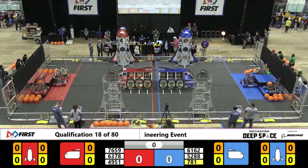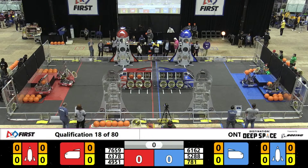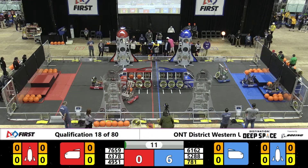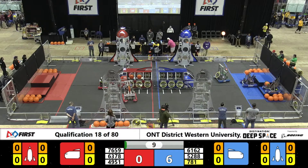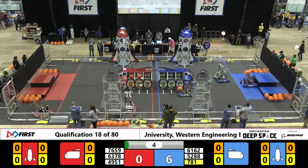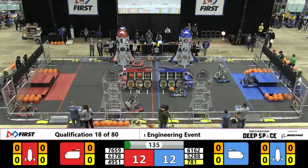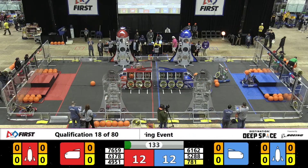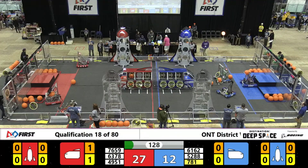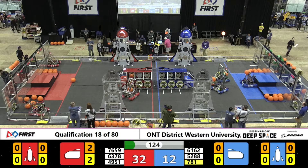Between your lines, three, two, one, go! Off we are again in Sandstorm on Planet Primus. It's Mr. Plunger and Mr. Scissorboy 6378 over there delivering a hatch on the front face of the cargo ship. 7659 delivers a cargo into the side of the cargo ship successfully. Red Alliance jumps out to a 27-12 lead coming out of Sandstorm.